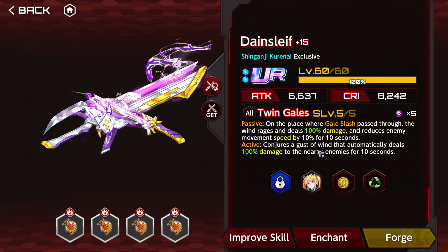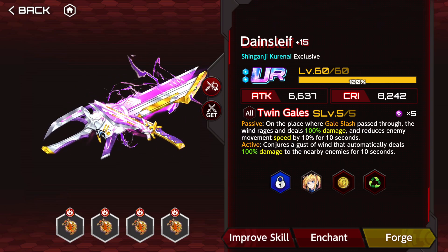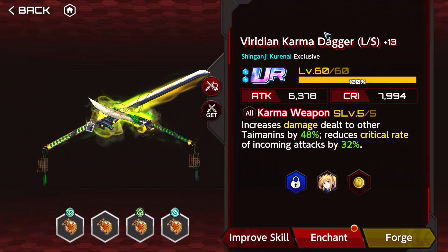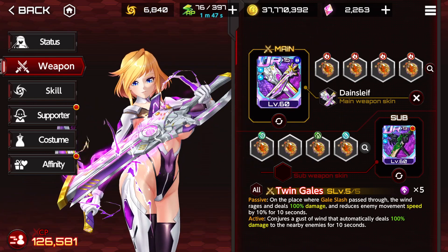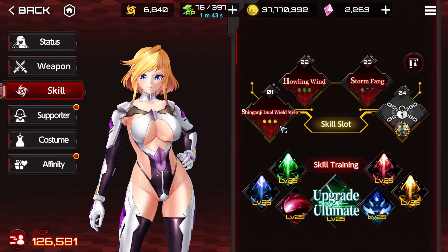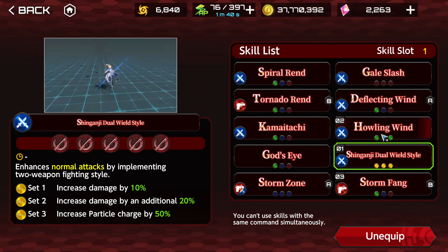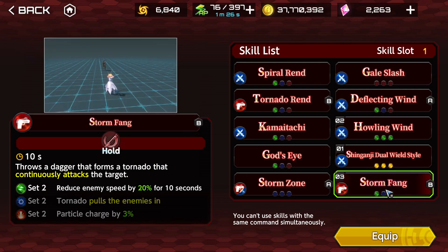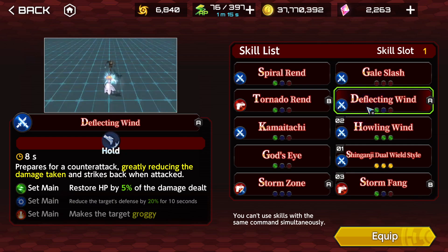I need to charge a lot of particles. If you want to use this strategy but do not want to pilot Kurenai, be sure to activate the weapon active. I'm going to be using the Viridian Karma Daggers — both 5 out of 5, plus 15 and plus 13. Basic Enhancer to increase my particle charge. Howling Wind because it's a pretty good attack, and it's the old color attack. Stormfang is just going to be a good AoE that inflicts a great debuff.